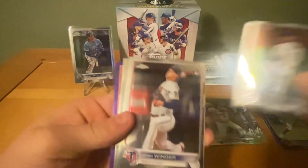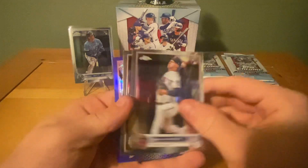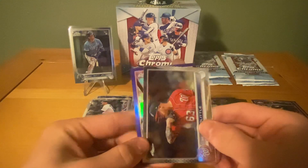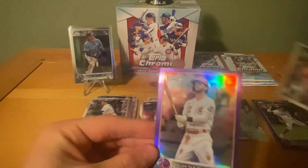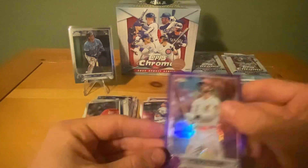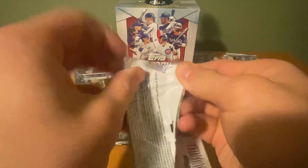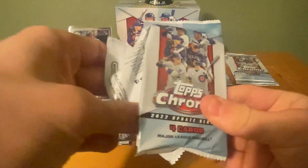Pack 4: We have a Shane Baz rookie card — I'm so used to Optic calling them rated rookies. Josh Winder rookie, Sean Doolittle, and our purple is not even a rookie — Tyler Naquin. This is not looking good so far.